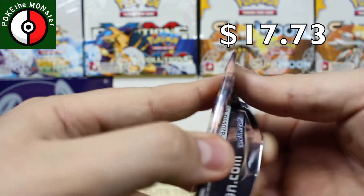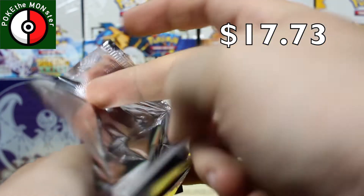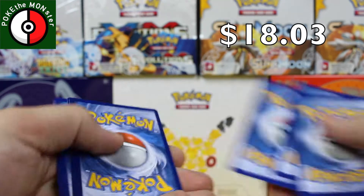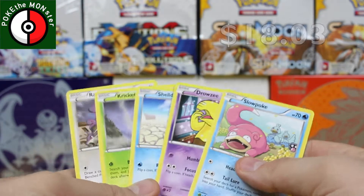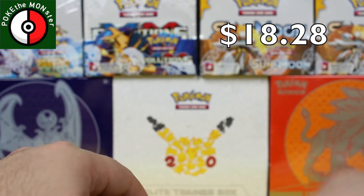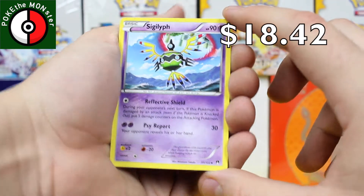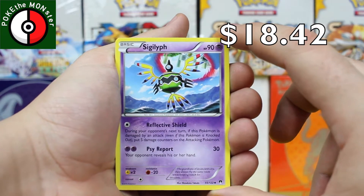Starting off with the Breakpoint pack. I don't remember who the big card is that we want to get. There's the code card — that's 30 cents. One, two, three, and two — there are the five instant bulk cards which is 25 cents. That's 30 cents from the pack. Let's see what we get. Our first card — I thought that was a rare for a second — is a Sigilyph.